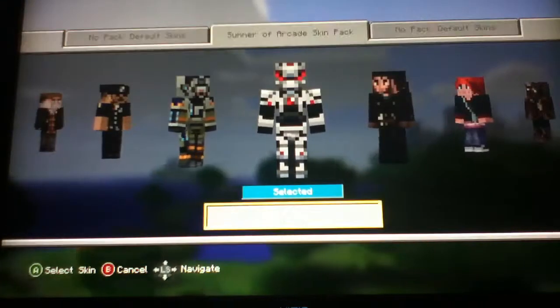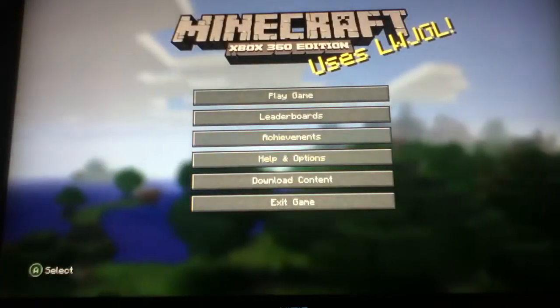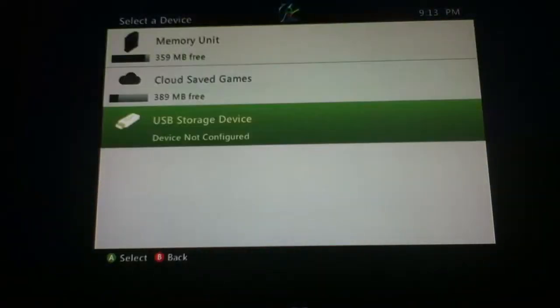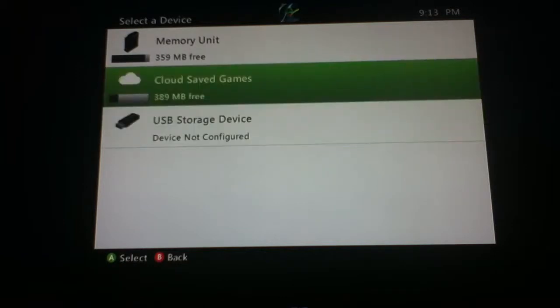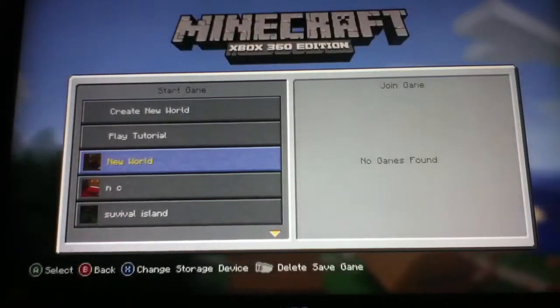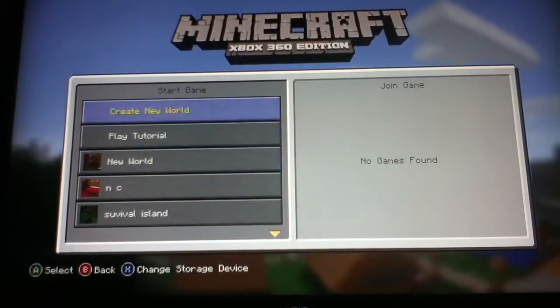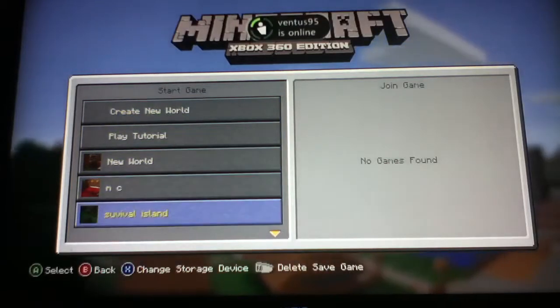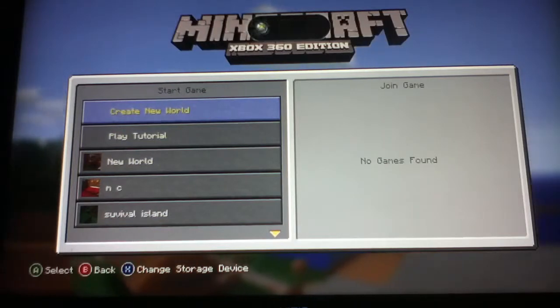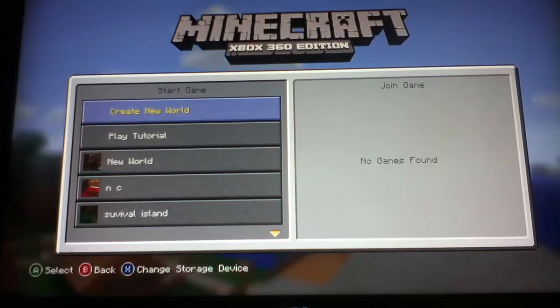Let's get started on Minecraft. I'm going to go ahead and save it. I configured it just now and it still says it's not configured, but whatever. I'm going to save it on my main tutorial. Now, if you see this right here — it's not World Survivor Island. I thought it was. Survivor Island's not real; there's really no seeds for it.